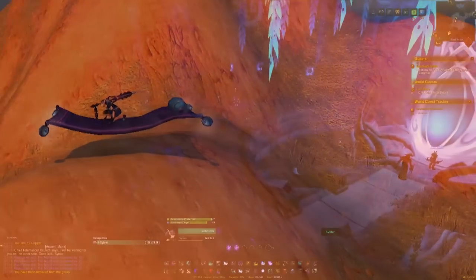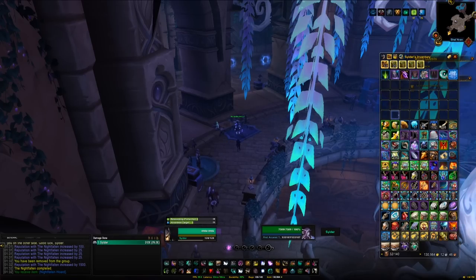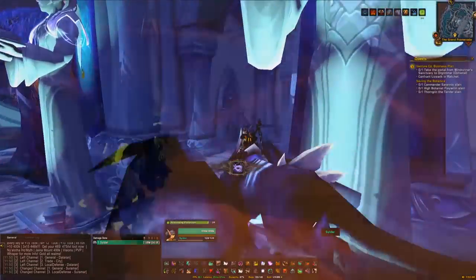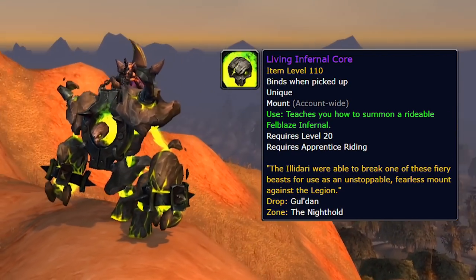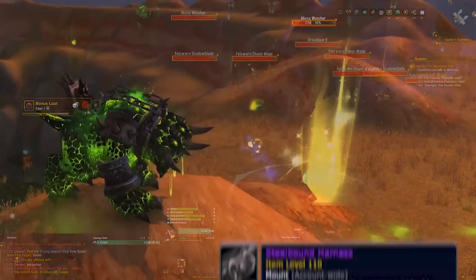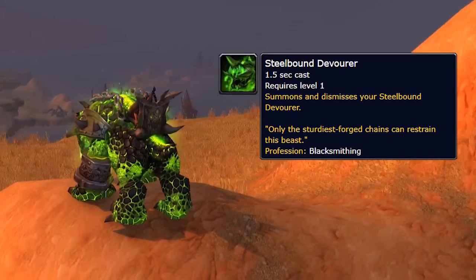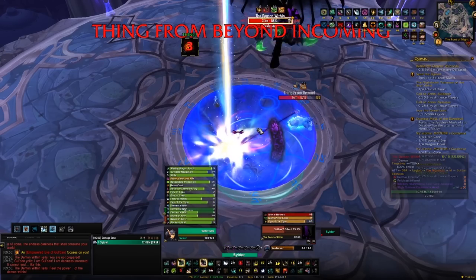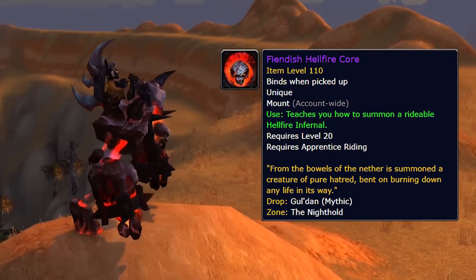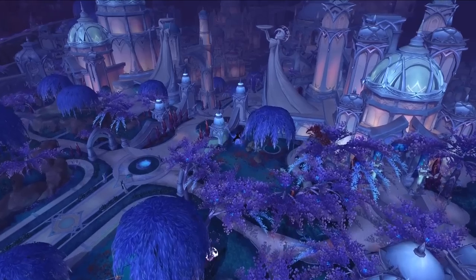The next mount is the Lay Woven Flying Carpet — the paragon mount for Suramar. Get to exalted with the Nightfallen, build up your paragon rep, and hand in the Nightfallen cache for a small chance at it. Our final Suramar stop is the raid the Nighthold. Clearing Gul'dan on normal, heroic, or mythic gives roughly a 1% chance at the Living Infernal Core mount. Killing Tichondrius in the same raid as a Legion blacksmith gives a chance at the recipe for the Steel Bound Harness, which awards the Steel Bound Devourer — also a BoE you can buy or sell on the auction house. Killing Gul'dan on mythic — which requires very good gear, around item level 470 depending on skill and class — gives a sub-1% chance at the Fiendish Hellfire Core, so bringing a friend or two is definitely worth it.